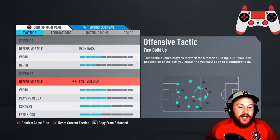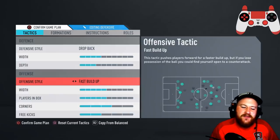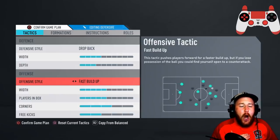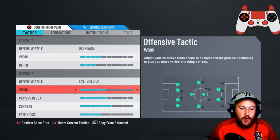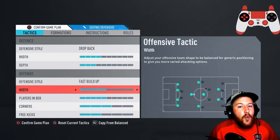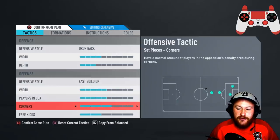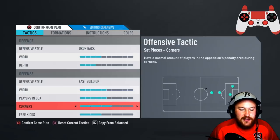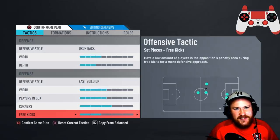Moving on into the offensive: we're going for fast build-up on this one. In previous videos I've always had a bit of a disliking for fast build-up, but it works so, so well in this one. Fast build-up, width five — we actually want it to be a bit wider on the attack, you will understand this in the player instructions. Players in the box on five as well. Corners on three — a nice balance between having people up for corners and not getting caught on the break. Free kicks: you don't need people up, leave that at two.